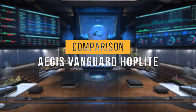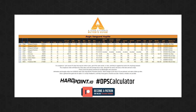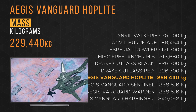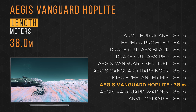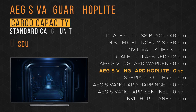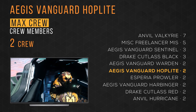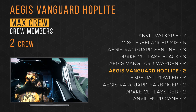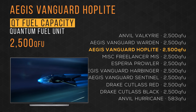Now that we've taken a tour, let's see how it compares to other ships you might be considering. I have selected 10 ships — some drop ships, the other Vanguard variants, and some multi-crew ships. The Google Sheet document with this data is linked in the description. The Hoplite weighs in at almost 230,000 kg, fits in at 38 meters in length, carries 0 SCU of cargo, has a max crew size of 2, and carries 2500 quantum fuel units.